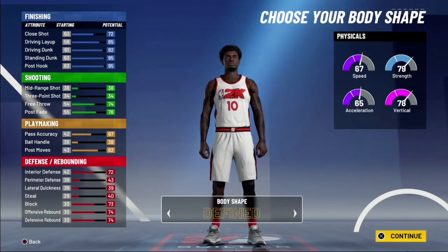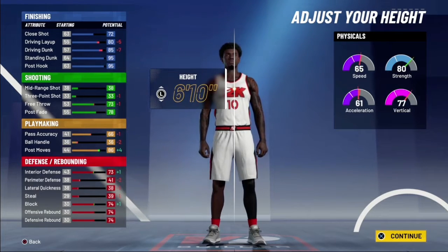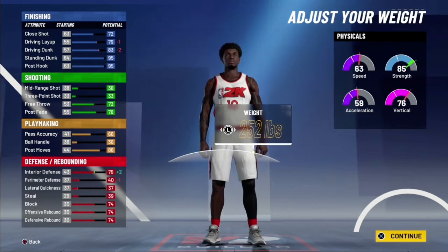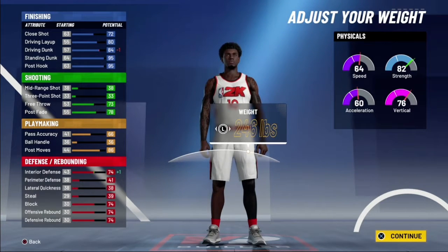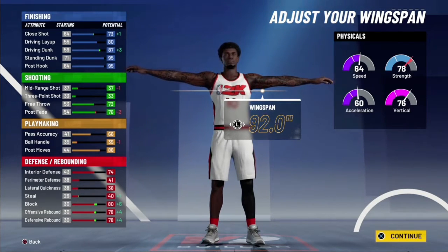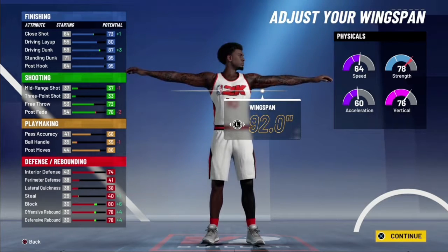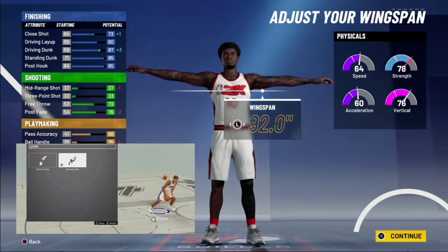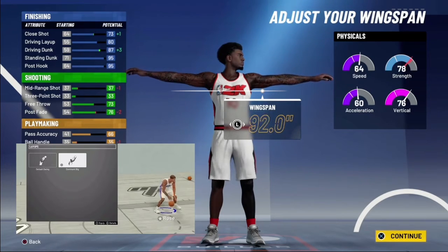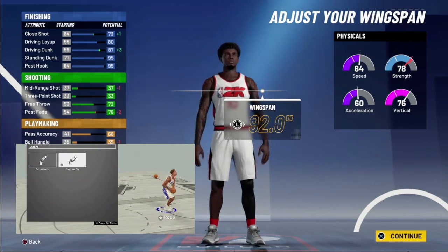Now I'm going to go with 6'10". If you want you can go 6'11", but then you're gonna get contact dunks. So I'm gonna go 6'10" and you're going to go 246 pounds with max wingspan. What this does is with the 80 layup you can get the Dominant Big Man layup package, and that layup package literally just bullies the smaller guards or even big men — it just pushes them out of the way. It's really OP.